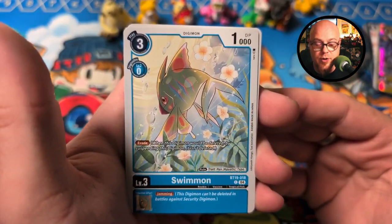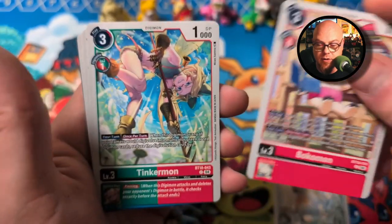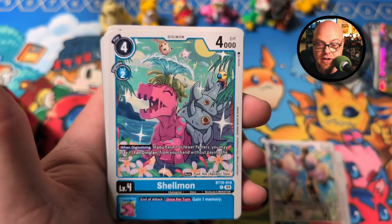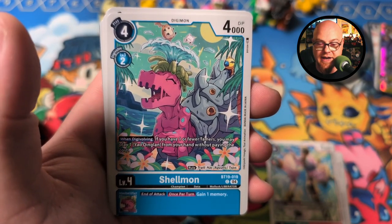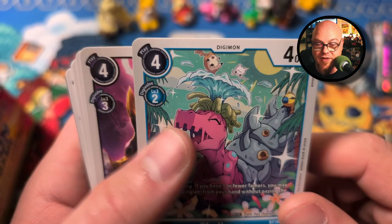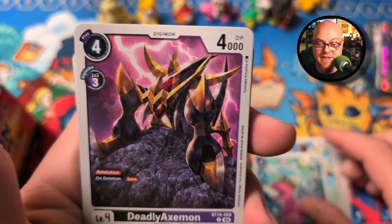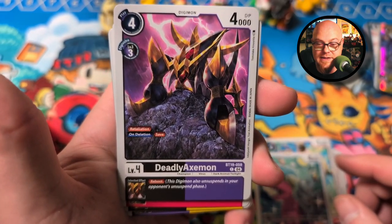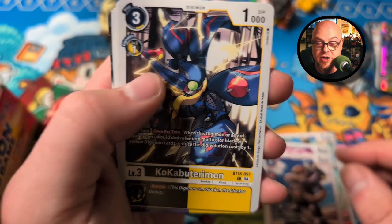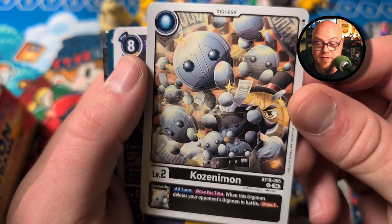Pack 2 — we got a Swimmon; I wonder if a fish deck is going to be viable. Bokomon, Tinkermon — that's like a Tinkerbell ripoff. Shellmon, check that guy out, that's really cool artwork with the little babies just kind of hanging out on top. And there's a Kunimon back there — really cool, such nice detail to these cards. Deadly Axemon, Grumblemon, Co-Cabuterimon, Cozenimon — that's a neat little baby, I'm not familiar with that one.